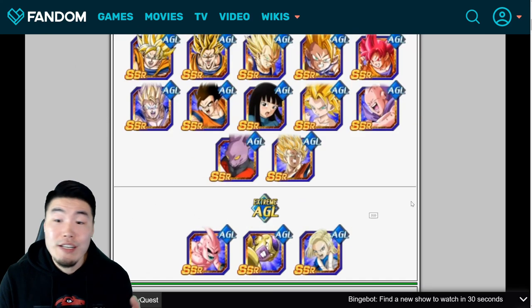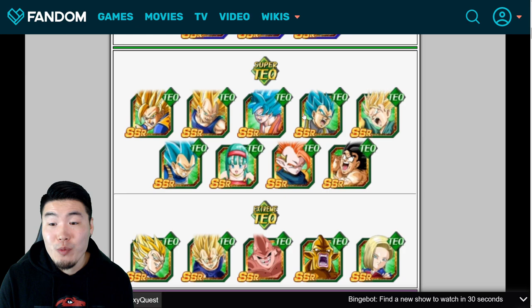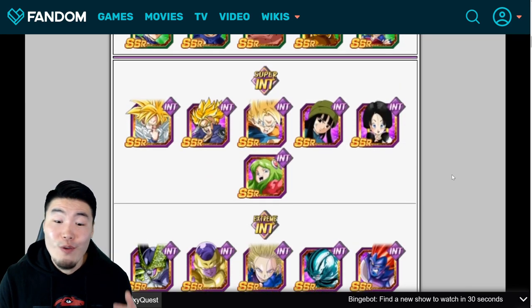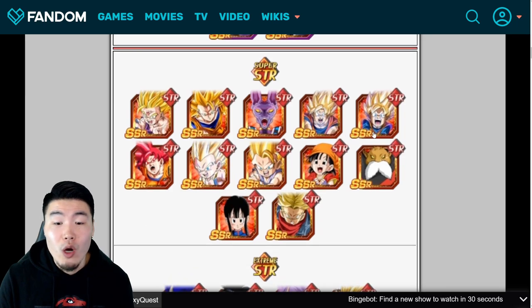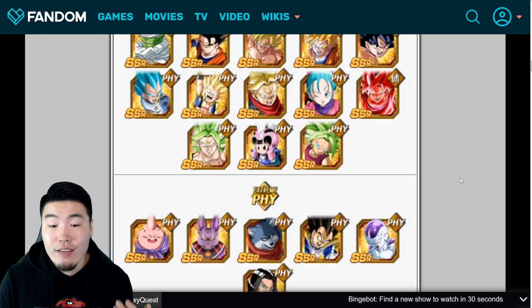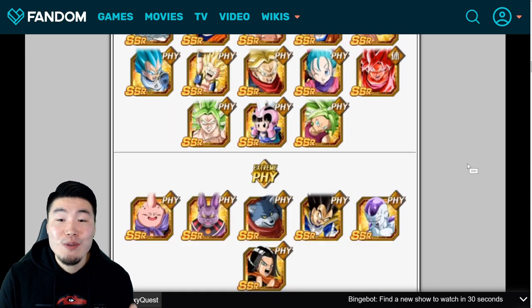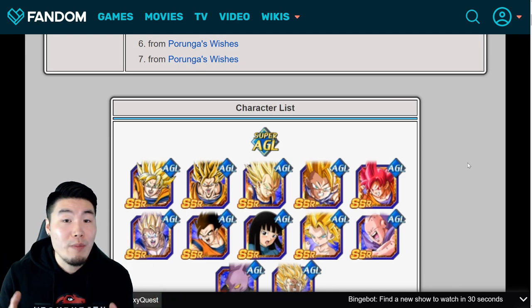To recap: for AGL types, FitBuu, Super Saiyan 2 Caulifla, and Golden Frieza are the top picks. For TEQ, go with Super Saiyan Kid Trunks, Super Saiyan Blue Vegeta, and Majin Vegeta. For INT, definitely Super Saiyan Kid Goten, Metal Cooler, and it's a bit of a toss-up between Android 18 and Fusion 13. For STR, Toppo is the unquestionable number one pick, then STR Majin Vegeta and STR Android 17. For PHY, Burcodmo, Fat Buu, and PHY Berserk Kale. Pick up the ones you're missing first before going for dupes.